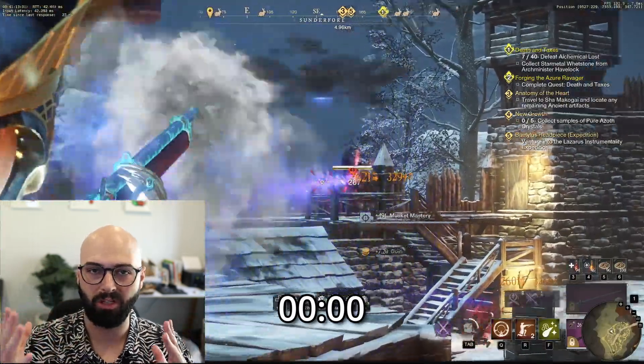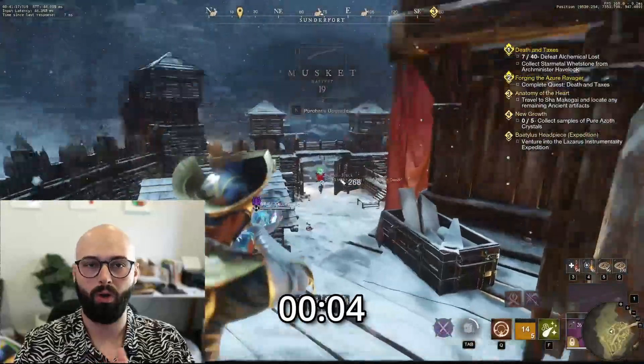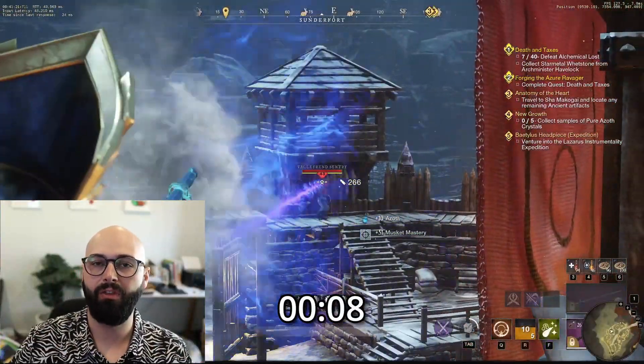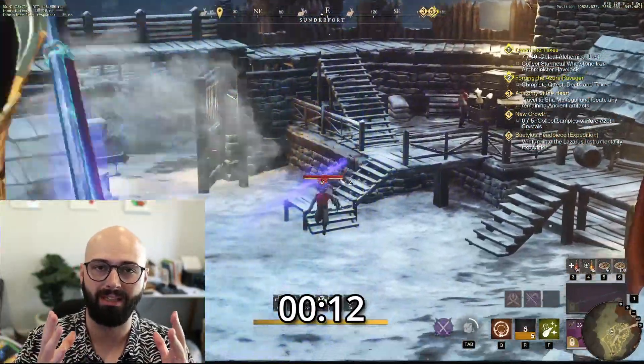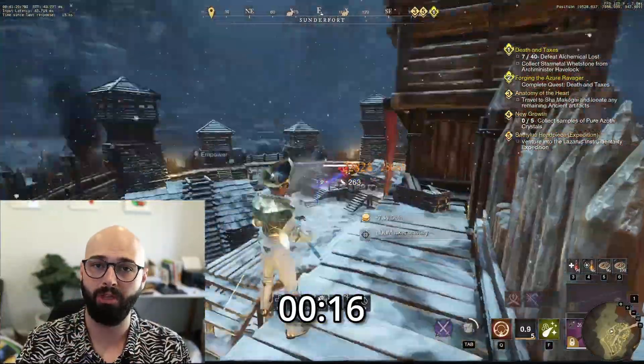Some things to bear in mind: you want to be killing as high a level mob as you can in one shot to get as much experience as possible. If it takes more than one shot, or you're way overkilling the mob, you're being inefficient. Corrupted mobs in particular take extra damage from thrust, which is what the Musket does, so prioritise finding mobs that are weak to thrust damage.